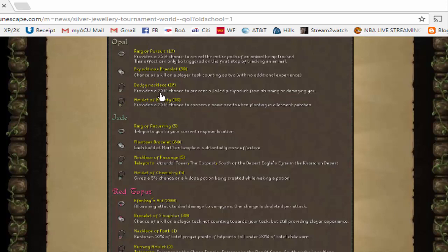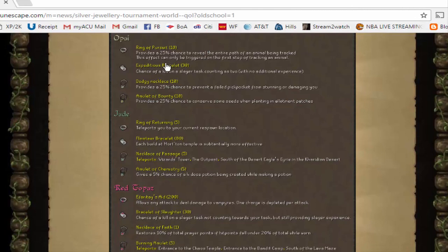So there are basically three tiers of silver jewelry and they use the Shiloh Village gems. There's opal, jade, and red topaz jewelry. Opal being the lowest tier, jade being the mid tier, and red topaz being the highest tier.